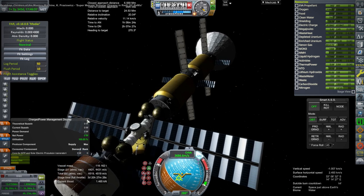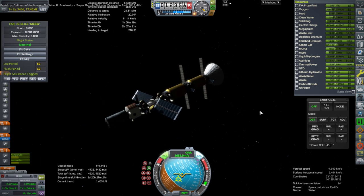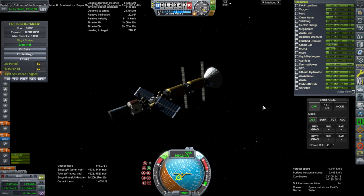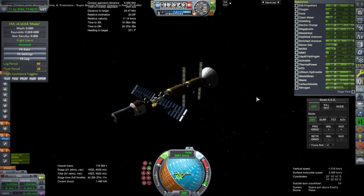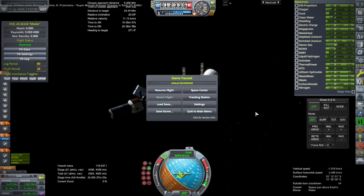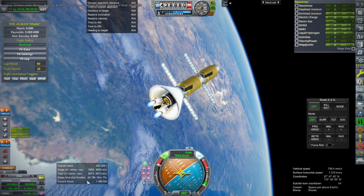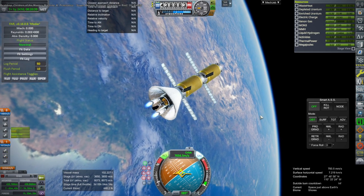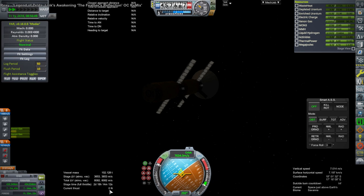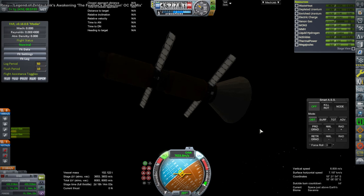It probably didn't require using the full KSP Interstellar module to fix this — maybe all I needed was to add megajoules or some missing resource. But anyway, let me check the Joplin to verify it works with the full expected thrust. The numbers are correct — we're getting the correct thrust, and we should get that on the nighttime side as well without the old problem. Same thrust on the nighttime side, confirmed — it's not dependent on solar panels, and it keeps burning during time warp. Everything looks good with the solution.